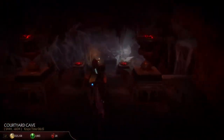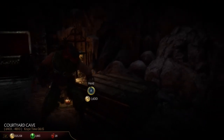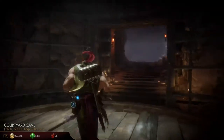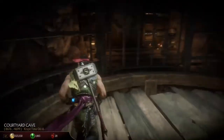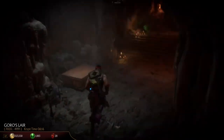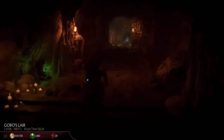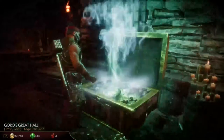Going into Goro's Lair — when you open it there are a bunch of different things. This is where you'll find the Spear, you'll find Kenshi's Blindfold, and one other item. You go into this little cave, take the elevator — press A on Xbox or X on PlayStation — and the door will open. There are a bunch of chests and stuff on the way in and out, as well as consumables and augments.